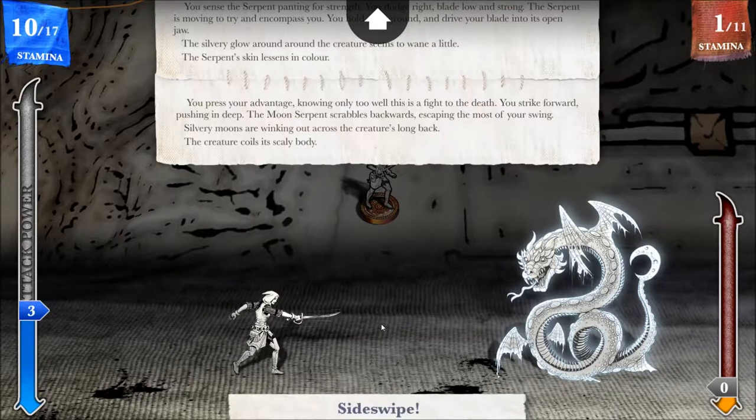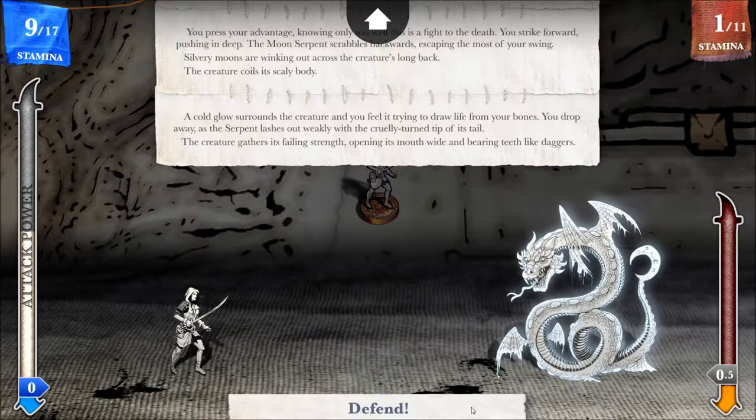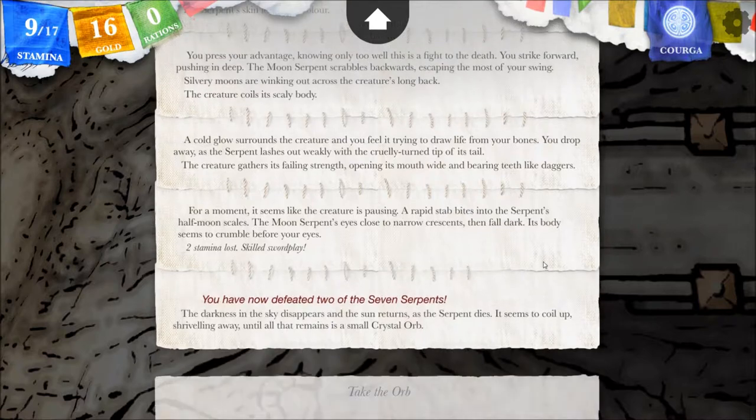The creature coils its scaly body. I can only sideswipe, but I have a feeling it's going to try to attack out of desperation, so I'm going to defend. It's a weak strike anyway. A cold glow surrounds the creature, and you feel it trying to draw life from your bones. You drop away as the serpent lashes out weakly with the cruelly turned tip of its tail. The creature gathers its failing strength, opening its mouth wide and bearing teeth like daggers. Try a cut — a rapid stab bites into the serpent's half-moon scales. The moon serpent's eyes close to narrow crescents, then fall dark. Its body crumbles before your eyes. Two stamina lost. Skilled swordplay — why, thank you!